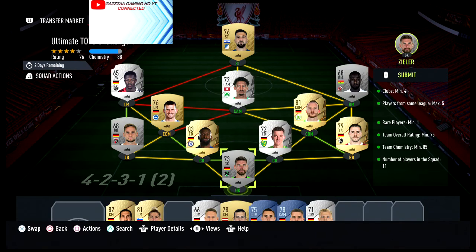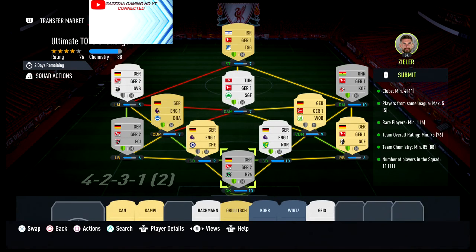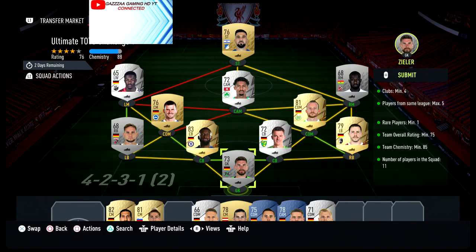The requirements are: minimum four players from the same club, maximum five from the same league, as we've got 11 clubs and five from the same league. Rare players minimum one, we've got six. Team rating of 75 to 76, team chemistry of 70 to 85, and 11 players in your squad.